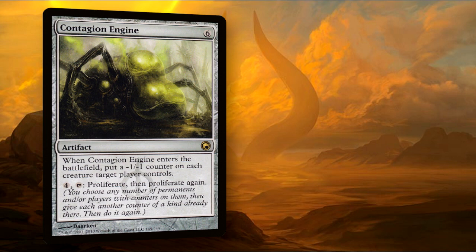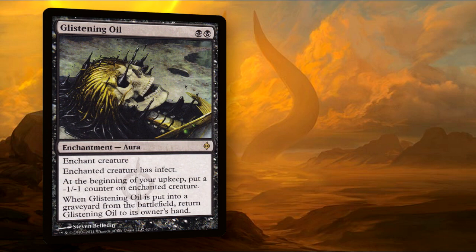Double proliferate can turn just one minus one minus one counter on a creature into three, wiping out most of the smaller creatures, not to mention the ones being placed as the engine hits the field. Speaking of the Phyrexians, they also bring with them the power of the Glistening Oil, which gives infect, which is pretty good in this deck, but continuously placing counters on a creature until it dies makes this a very potent reusable removal spell.